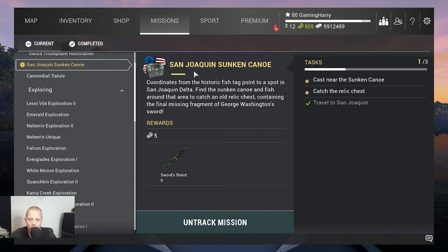Hello friends of the channel and welcome to another Fishing Planet video. This time Sunsha Quynh Sunken Canoe. We need to travel to Sunsha Quynh, find the sunken canoe, cast near it, and catch the relic chest.